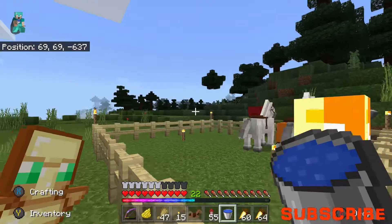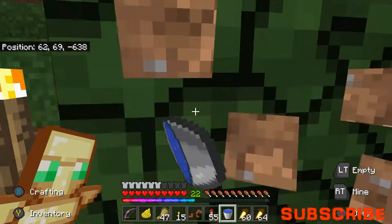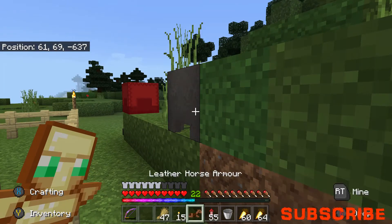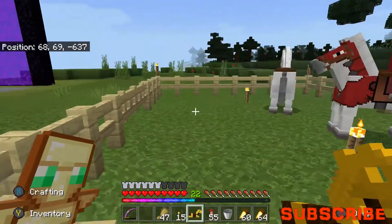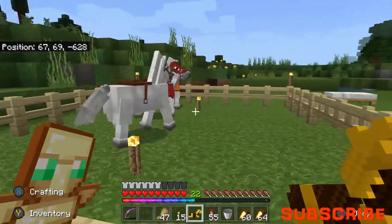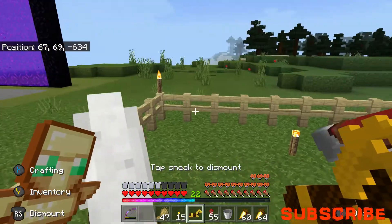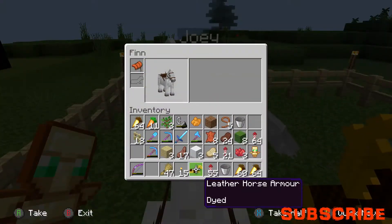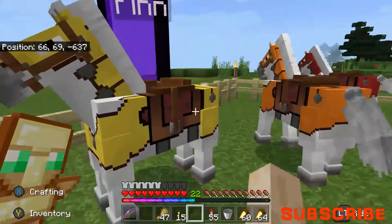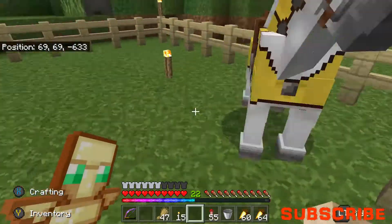I'm going to need to collect all the different types of horse armor in different colors. I'll probably make it so that I can sell other horse armor - like diamond horse armor or something. Fin now has yellow horse armor and our connection isn't looking that bad.